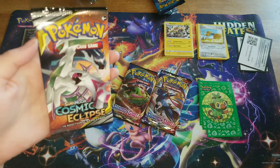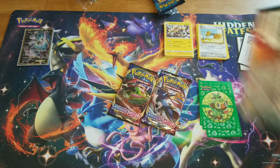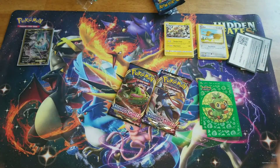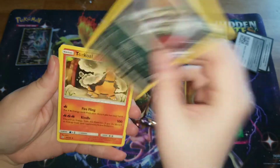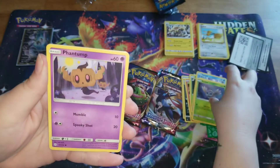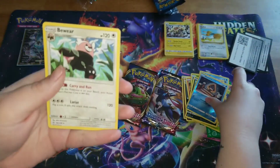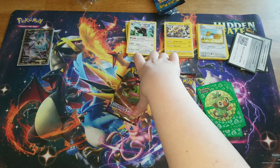Next we're going into the Cosmic Eclipse. Let's see if we can get anything in here. We really don't need anything out of here because we went and bought the one card we needed. We have an energy, a Finn, a Rowlet, a Phantump, a Grimer, a Snorunt, and a Bewear. That Bewear is actually not bad, but it's not a secret rare. But that's okay, we're still having fun.